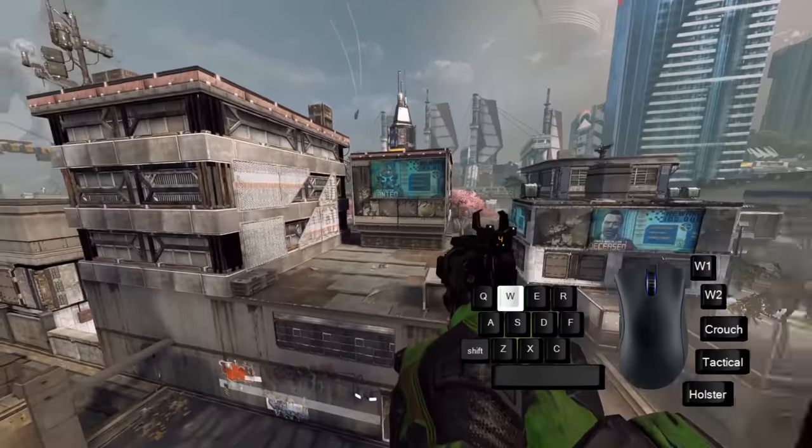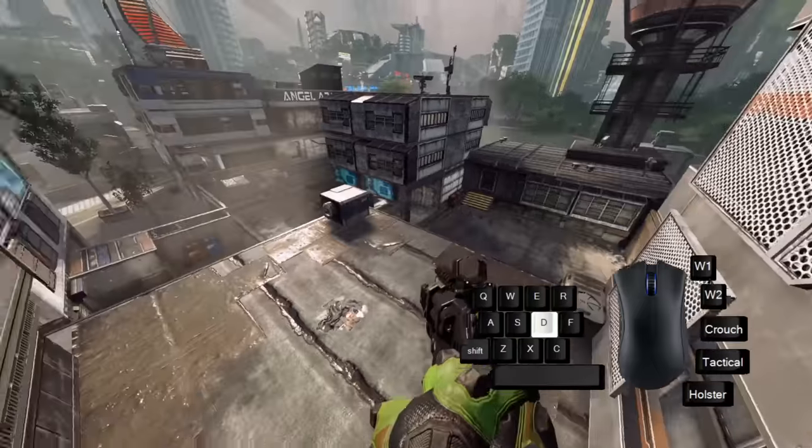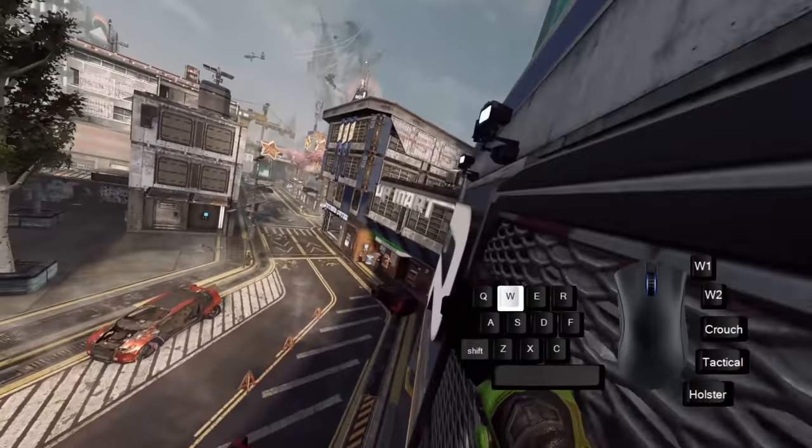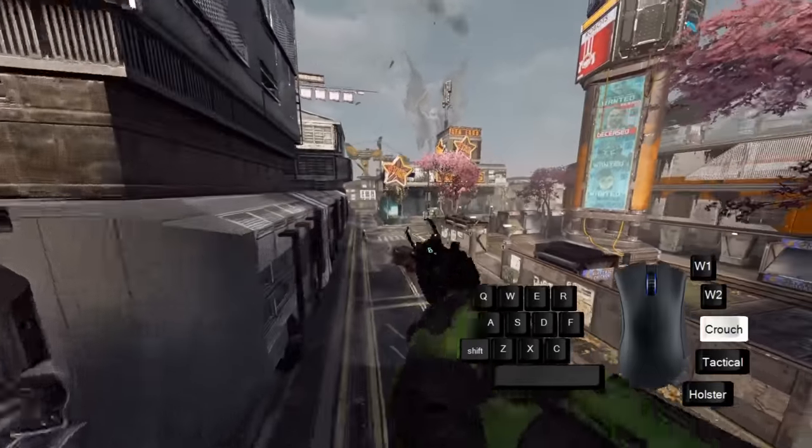Do hold forward while wall running. But also maybe hold backwards or even sideways while wall running — all possible. Start by just chaining together normal forward wall runs, then introduce some slides in between and evolve those into slide hops.